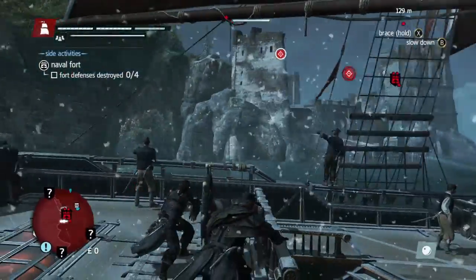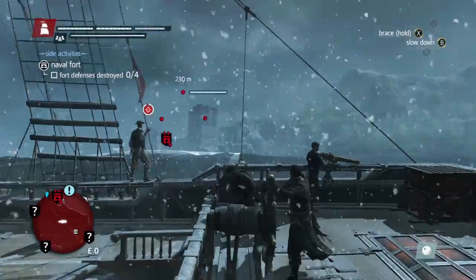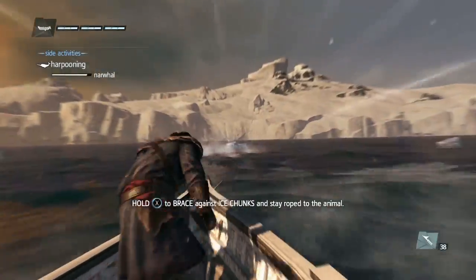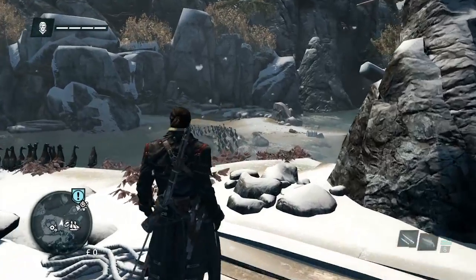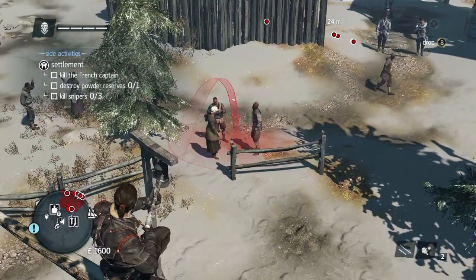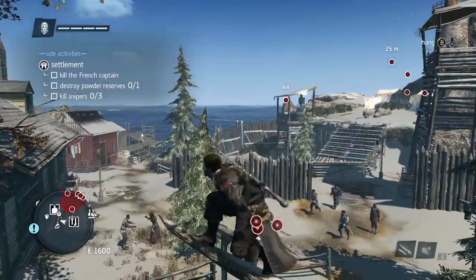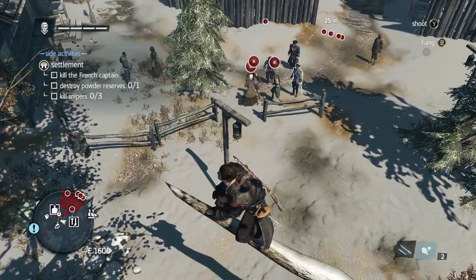Rogue, at first glance, is a wintry reskin of Assassin's Creed IV Black Flag, with the naval exploration, the sea shanties, the harpooning and the shipboarding, and they've replaced the iguanas with great orcs. But it's not all Black Flag on Ice. Here's new footage showing off some of the game's new mission types, so let's see what protagonist Shay Patrick Cormack will be getting up to that Edward Kenway didn't.